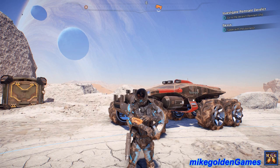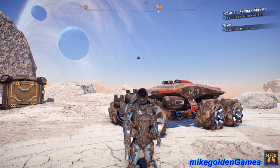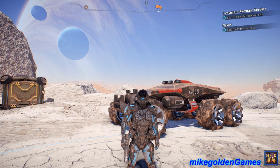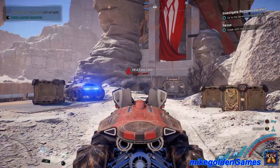Welcome to my Golden Games and welcome back to Mass Effect Andromeda. This episode we're going to go investigate the Remnant Derelict ship on Elaaden - I can't pronounce it, Elaaden I believe it's pronounced. Let's get inside the Nomad here.